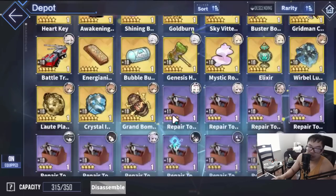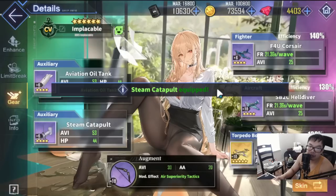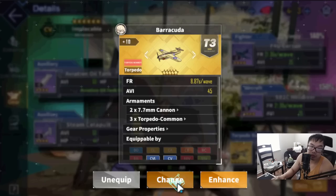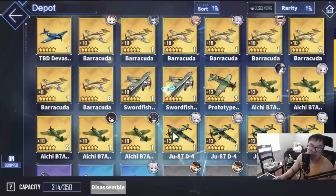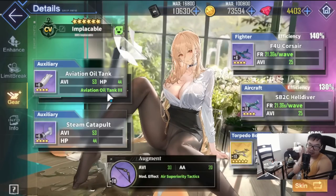This is probably what I expect a lot of you to be running as a new player — something similar to this. Hopefully you're farming C2. If it's not gold, use purple ones. Early game, the kind of loadout you want is good fighters, good dive bombers, torpedo bombers, and some kind of aviation buffers like tanks and catapults.